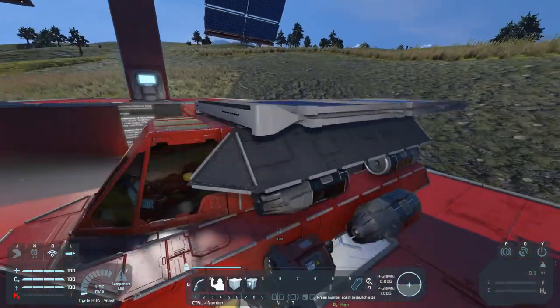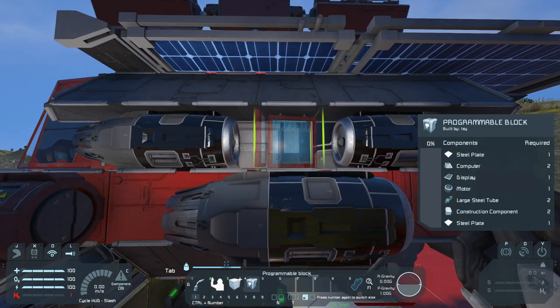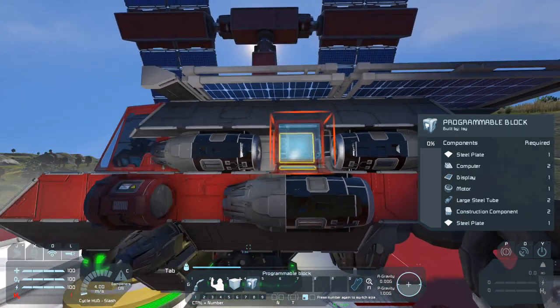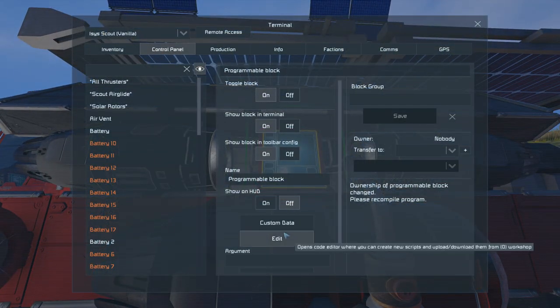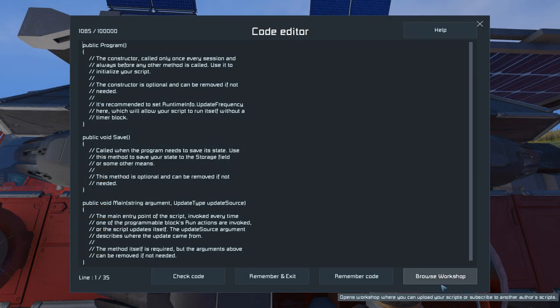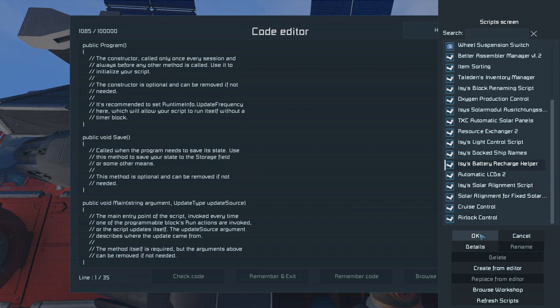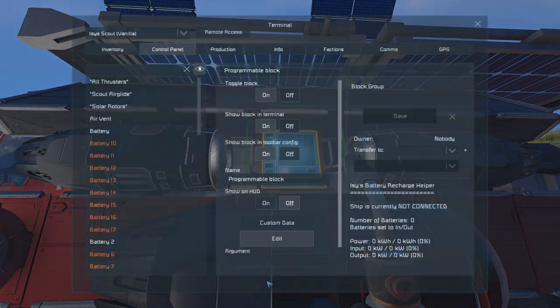So I wrote my script — the battery recharge helper. Let's have a look at how to install it. First, you need to build a program block somewhere on your ship. Then open it in the terminal, go to edit, browse the workshop, and search for my script — the battery recharge helper. Press OK, check the code, remember, and exit.